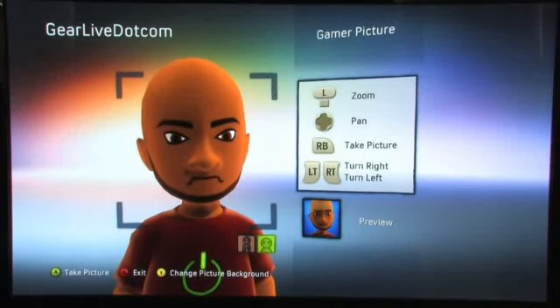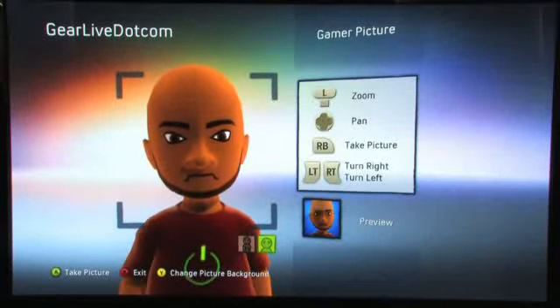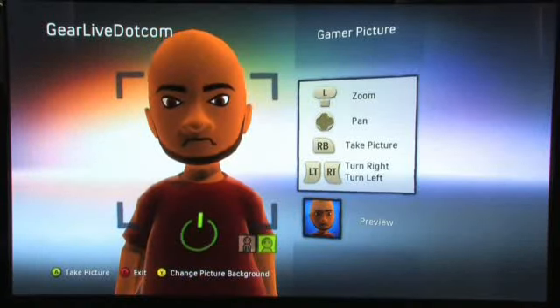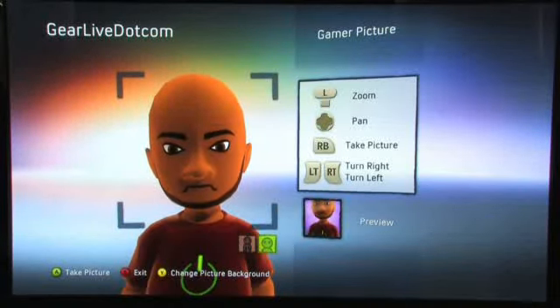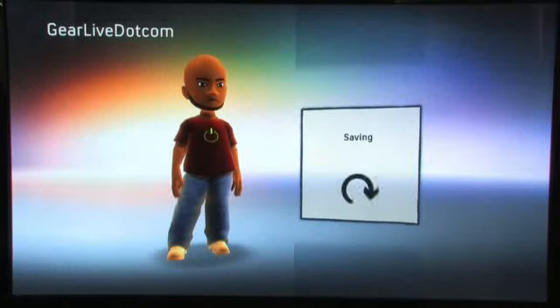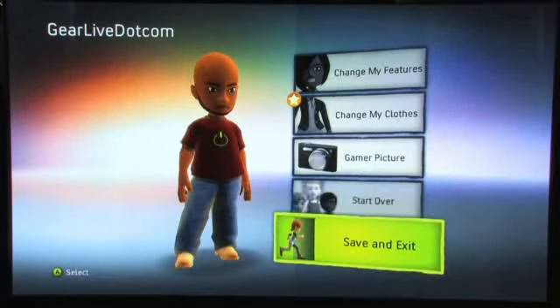You can actually take a picture now and use your avatar as your gamer picture. You just position him correctly, tilt him a bit if you want, pan around, and then hit A when you're ready. On the bottom right you get your preview. You can choose a different background color if you want, and then save it. If you want to start over, you can go here and start selecting from brand new avatars. When you're done, you just save and exit.